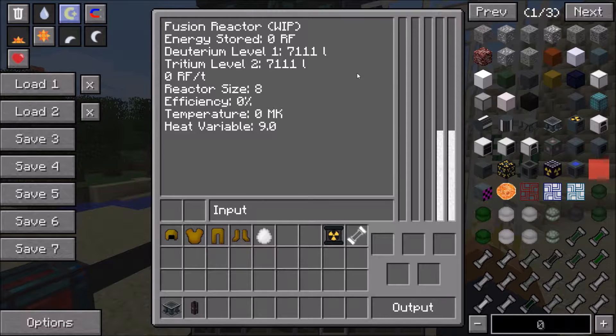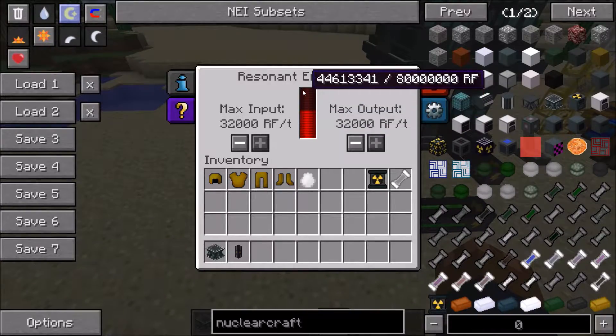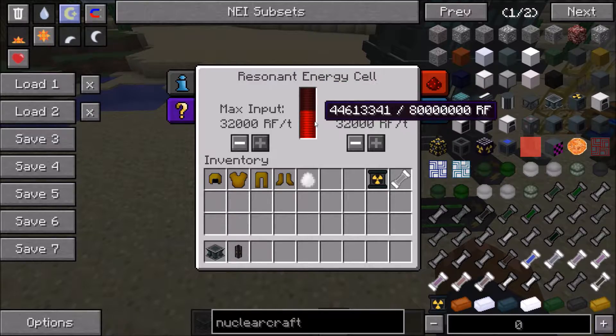The temperature needs to increase. Fusion happens at millions of degrees centigrade — millions of Kelvin, or even thousands of millions of Kelvin in some cases. So we basically have to warm this fusion reactor up. We're going to do that with RF — I've got a resonant energy cell here with quite a lot of power in it, and it's going to start feeding through these cables into the fusion reactor.